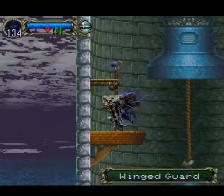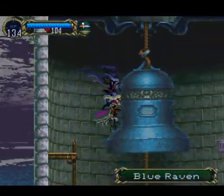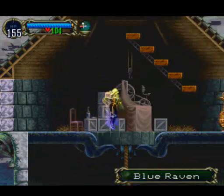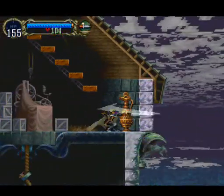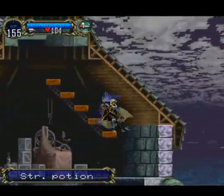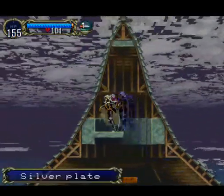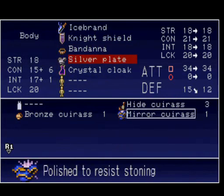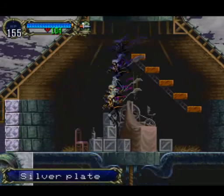Let's make our way up and see what we got up here. Life max up — alright, sweet! And we got a strength potion, which I'll save. Should be iron... no, silver plate. Alright. That dumps the defense there.